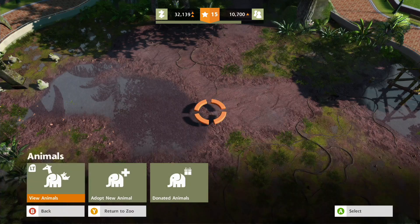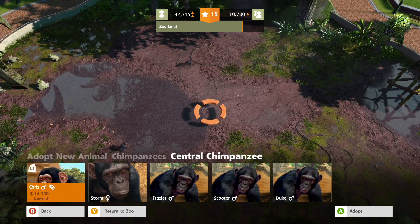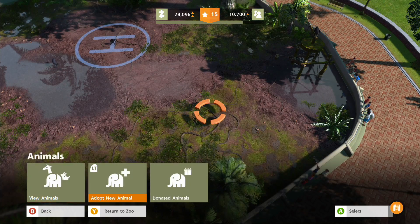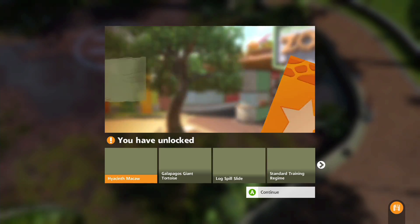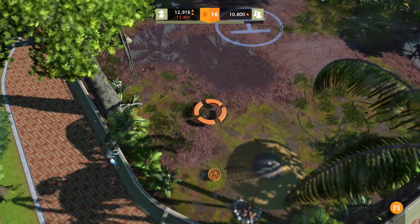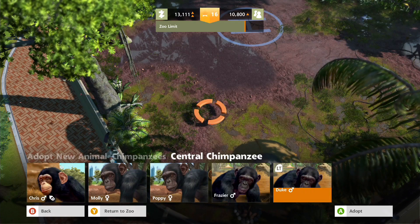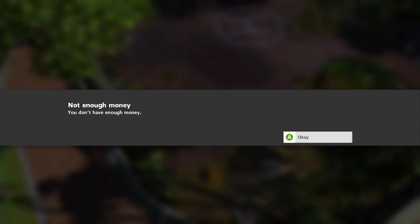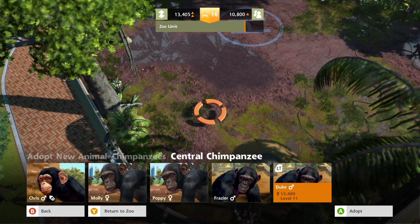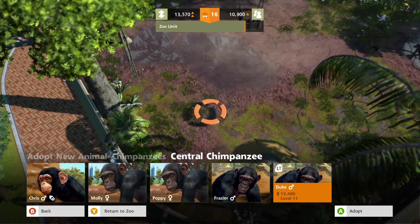I think we should get some more monkeys - let's adopt some more chimpanzees. Let's go for Storm, and also Scooter, and one more because we could do with more chimps. Let's go for Duke because I have a friend called Duke. I haven't got enough money - 15,000, that's quite pricey.